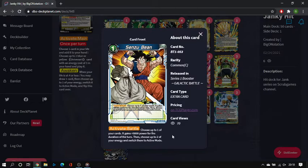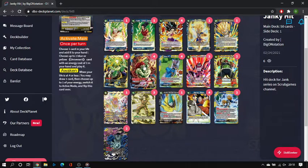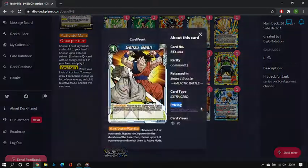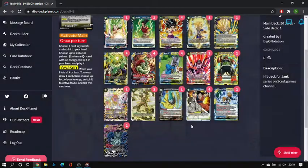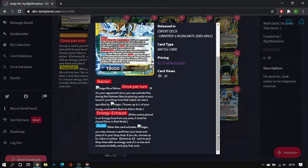I'm running four copies of Senzu Bean. This card is amazing here because you use so much energy during your opponent's turn — playing Bergamo, Bardock, rival plays with the Bojacks and the Goku Hit. Senzu Bean is perfect for that, and the 5k power boost for defending a leader or battle card is great as well. All around an amazing card for what this deck is trying to do.